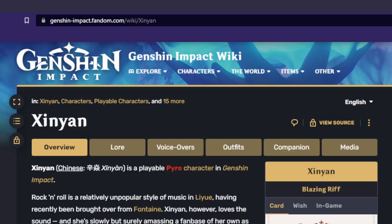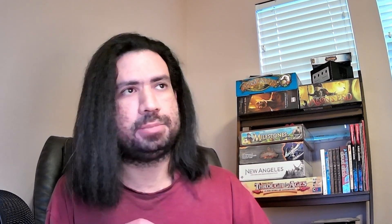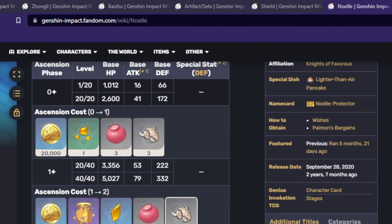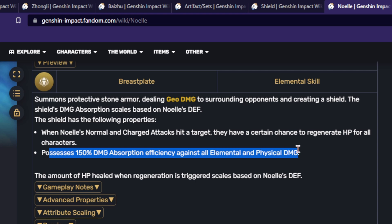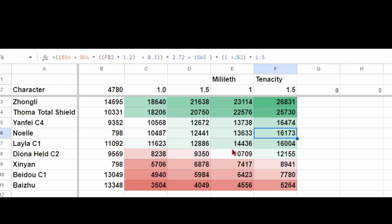Shields are 250% more effective against damage of their own element. So while Layla's shield can provide an absolutely fantastic 16,000 health against general damage, it becomes an absolutely absurd 40,000 health if all that damage is only Cryo. Layla's shield is technically stronger than even Zhongli's if all the damage you're taking is Cryo. The one exception is Geo. Geo shields are special in that they are 150% more effective against all damage. Because this is essentially always in effect, I've already increased the relative shield amounts by this percentage — so the Zhongli and Noelle values shown earlier have already included this 50% bonus.